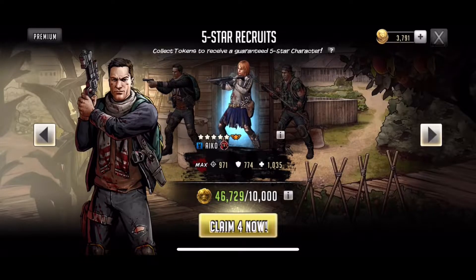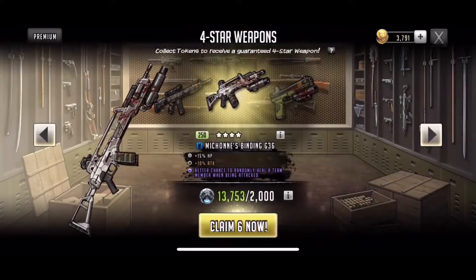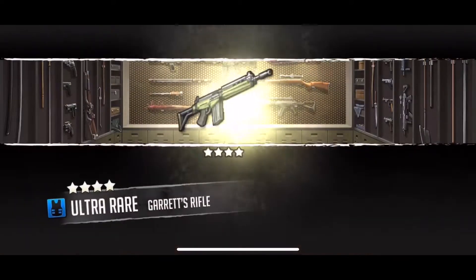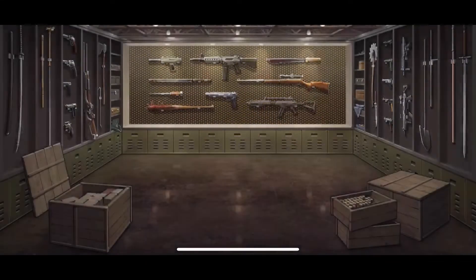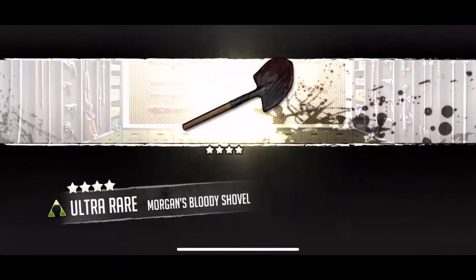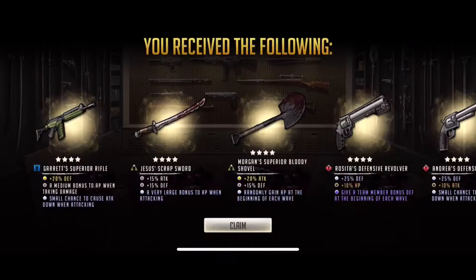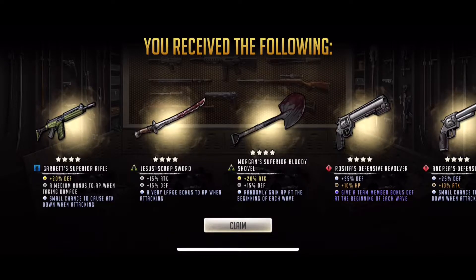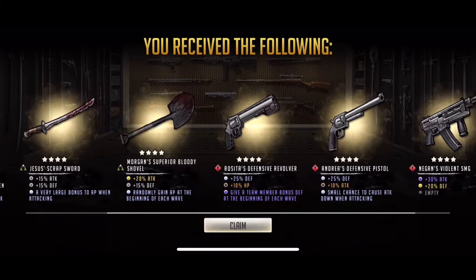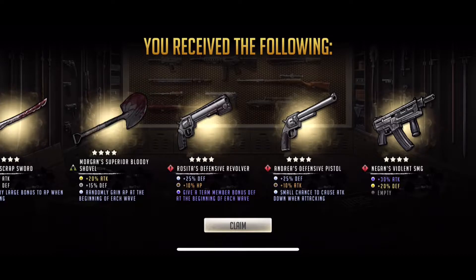We have five-star recruits with four pulls, but before that let's do these weapon pulls — six chances at a really cool weapon. We got Garrett's rifle, Jesus's scrap sword, Morgan's bloody shovel, and Rosita's revolver. Garrett's is okay but nothing really cool there.